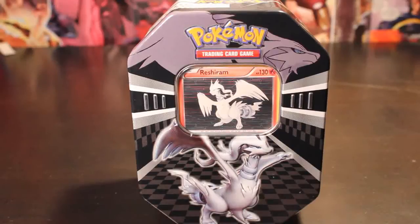Today I have another video review featuring the Pokemon trading card game. This is the new Legendary Tins featuring Zekrom and Reshiram — the two major legendary dragons in the game. At the end of the game you get either one of these depending on if you have the white version or the black version.